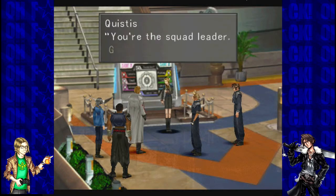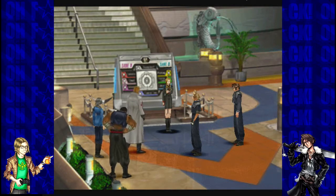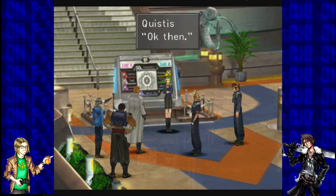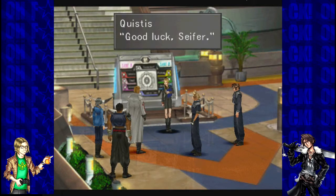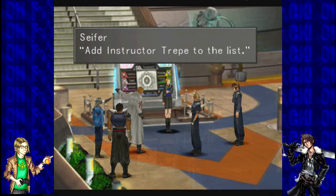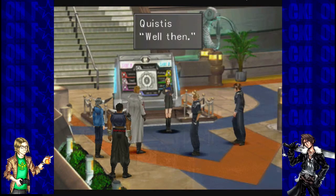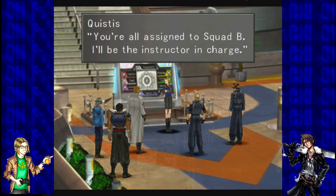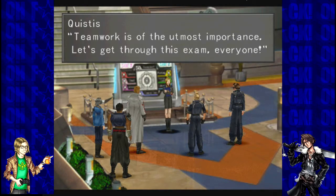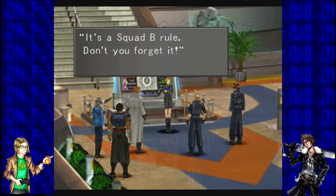You have a squad leader — good luck to you! Instructor, I hate it when people wish me luck. Save those words for a bad student who needs them, eh? Okay then, good luck Seifer! Add Instructor Trepe to the list. The list? It's a rap sheet. Well then, you're all assigned to Squad B and I'll be the instructor in charge. Teamwork is of utmost importance. Let's get through this exam, everyone. Listen up! Teamwork means staying out of my way — it's a Squad B rule, don't you forget it!